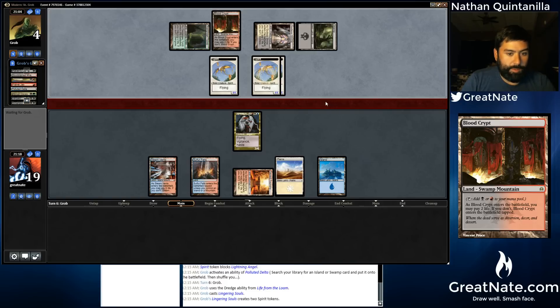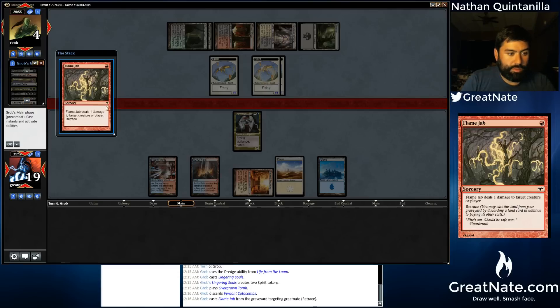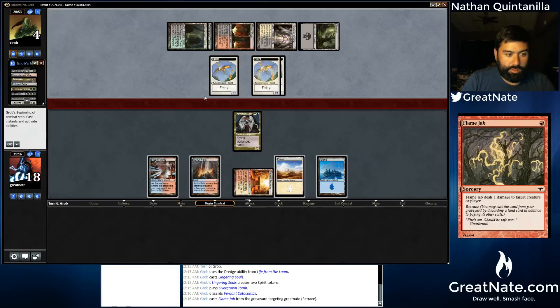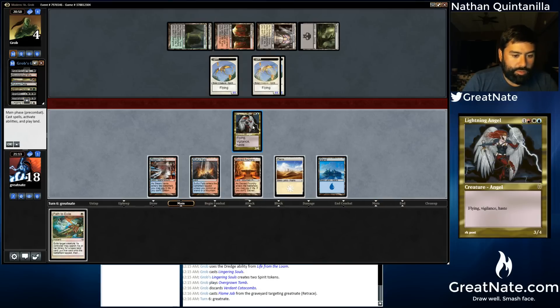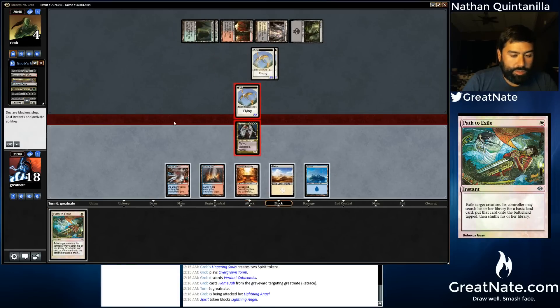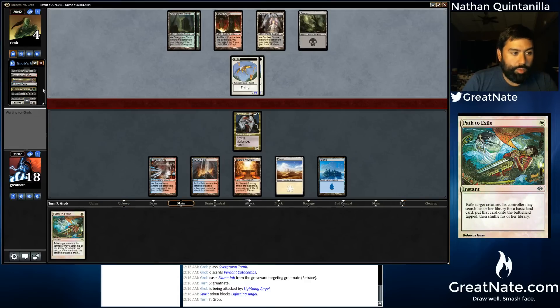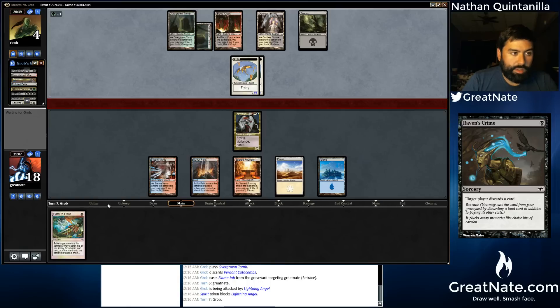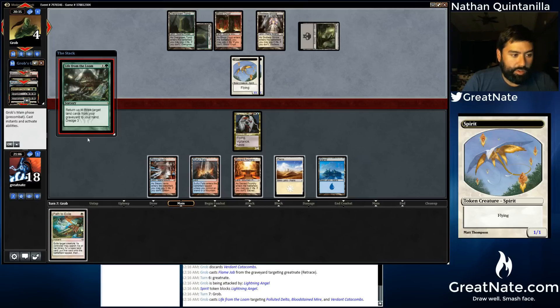We really want to top a Thundermaw Hellkite. Electrolyze would be a good draw as well. So we're on the ping-us-to-death plan. Not a sweet draw. We will hold this up though. There are relevant targets for it in his deck, things we would really like to exile. He will probably just retrace Raven's Crime though. And if he does, we'll just path this Spirit Token rather than discard it for no real reason.